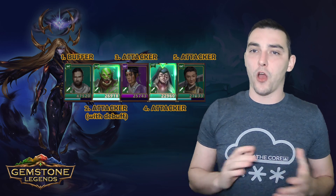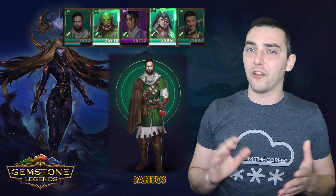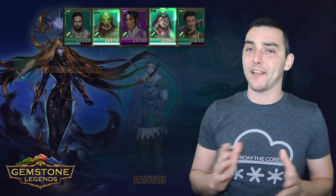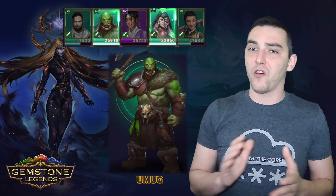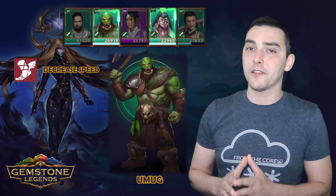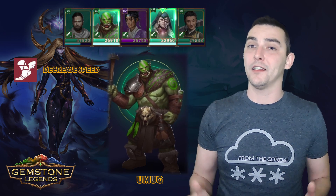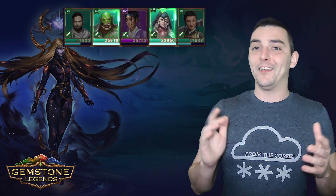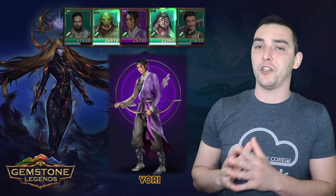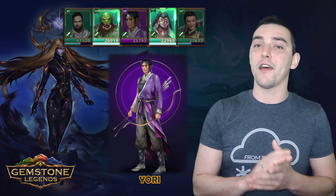The roster we've decided to go with this time around is Centus, a support hero that we use for a little bit of healing and most importantly to buff our heroes with increased attack status. Aumak, a strong orc that deals massive damage to a single target, inflicts decreased speed status, and has a 35% chance to use his ability twice. Yori, a very good single target damage dealer — besides the huge amount of damage she deals, her special ability also removes up to two positive statuses affecting an enemy.